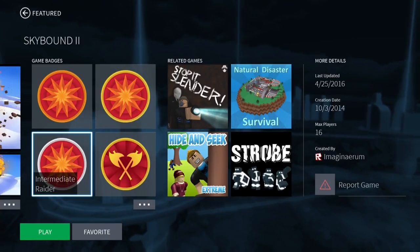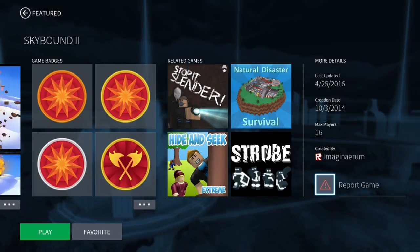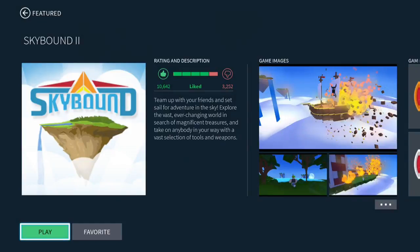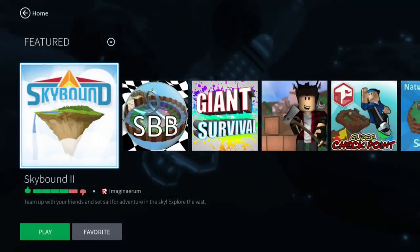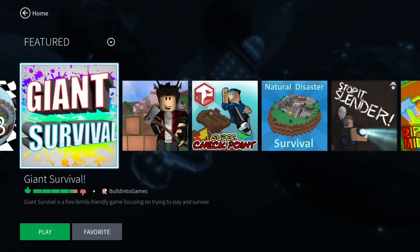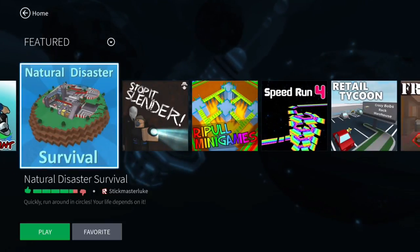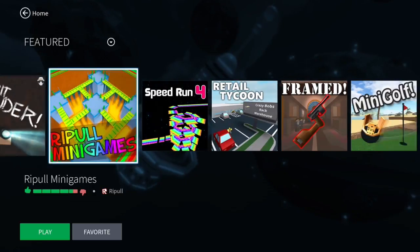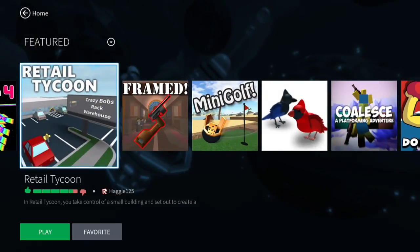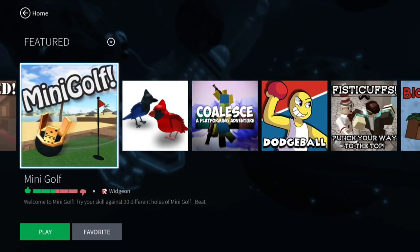There are game badges too but you won't care about that. We need to play 15 of these games total — you'll get one achievement for playing five of them. Just basically hit play, let the game load in, let the assets load in, and go down this row. Choose 15 of them and play each game for about 10 seconds or so just to make sure it registers. Most of the time you're going to be entering a lobby of sorts, or you won't really know what you need to do — that's fine.